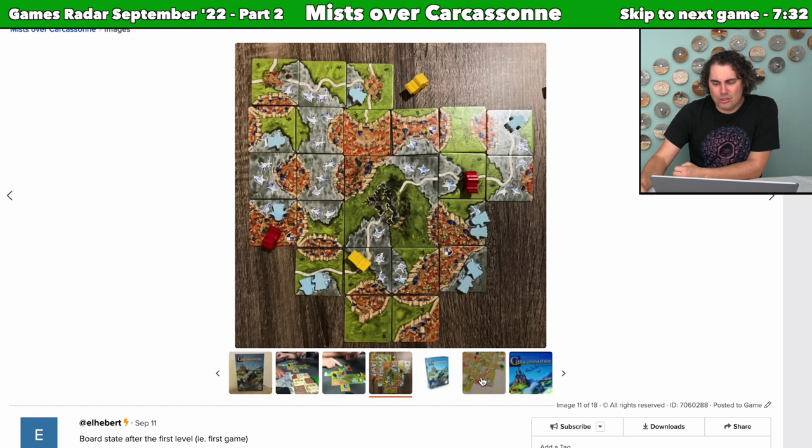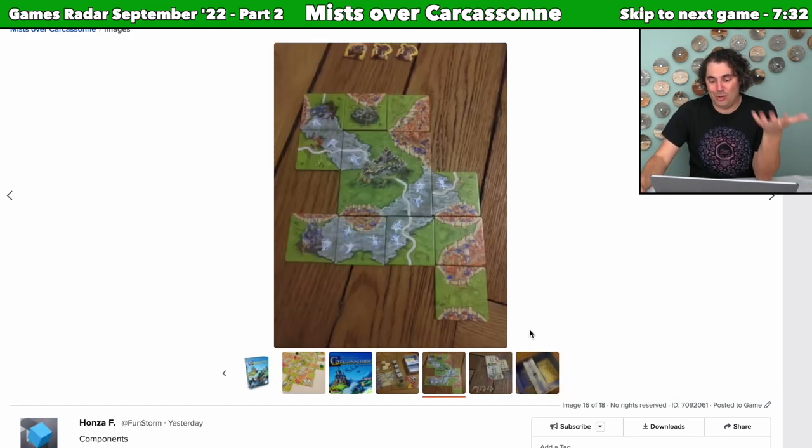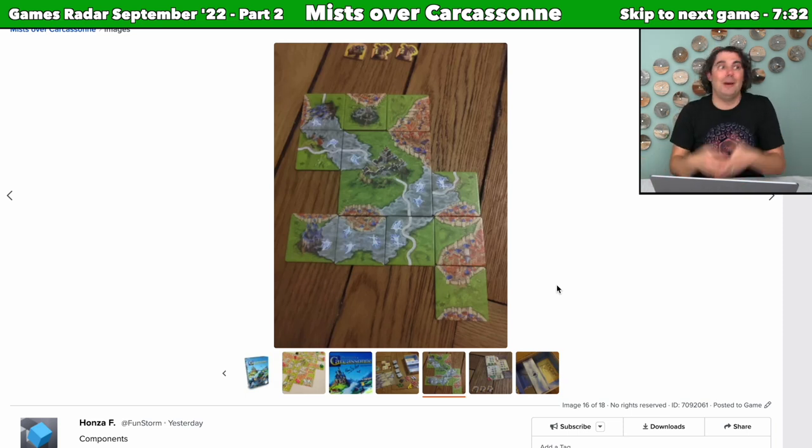My only real concern about Mists Over Carcassonne is I can't see any way it couldn't be prone to one person just quarterbacking all of it. It seems like you reveal the tile, put it onto a spot, and the next person goes — so you're probably just talking about it all the way through. I do tend to like a little bit of hidden information between partners in cooperative games. Cooperative games are far from my favorite type, but I love Carcassonne, so that is enough to have me quite intrigued. If I have an opportunity to try this one I'll jump at it, though I doubt I'll buy it.